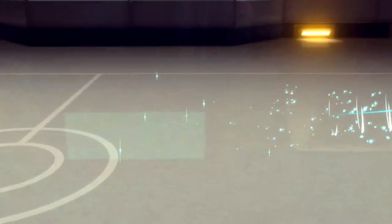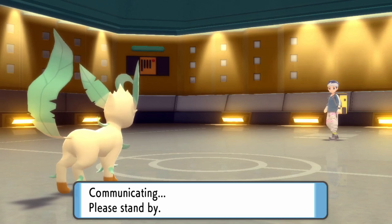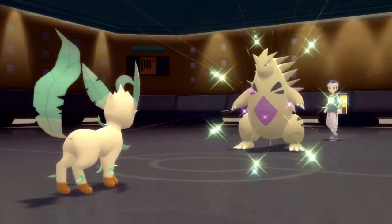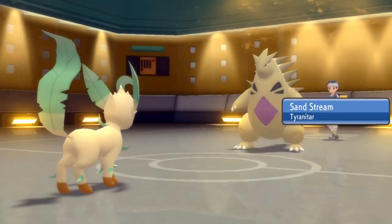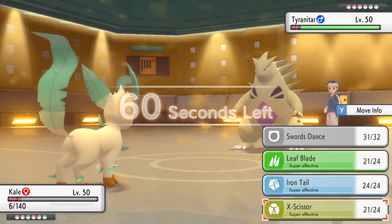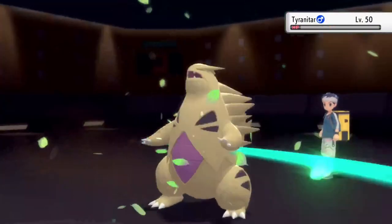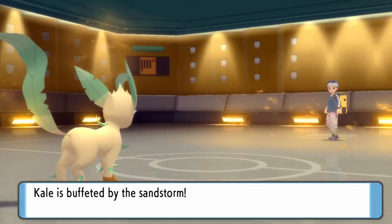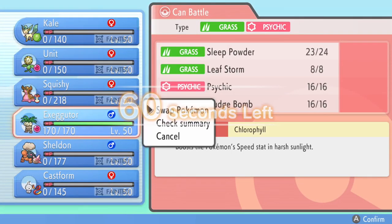Their last Pokemon are going to be Tyranitar and Garchomp. Meanwhile I have Leafeon and Executor. We can potentially do this if things work out perfectly. They go into Tyranitar to get up Sandstream again — mostly annoying because now I'm going to take Sandstorm damage. I realize at 6 HP I'm just going to die to one turn of Sandstorm damage, which is very annoying. But I'm able to, before I go down, get in a nice little Leaf Blade that takes care of the T-Tar. That's great.